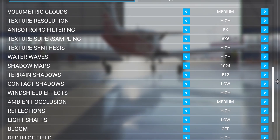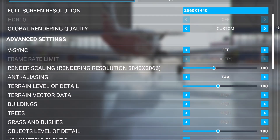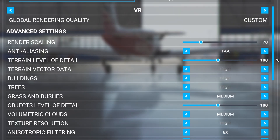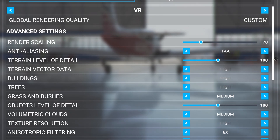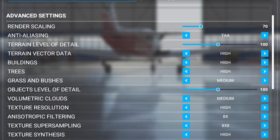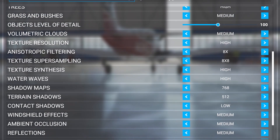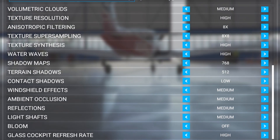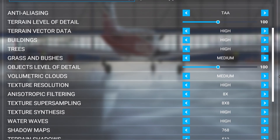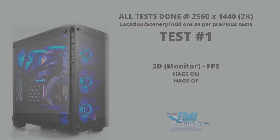My 2D settings are a mixture of high and medium settings, mainly high. The 2080 Ti being roughly equivalent to the current 3070 graphics card. For VR, in OpenXR development tools, my render scale is set to 100, and in sim it's set to 70. My VR settings are mainly a mixture of medium and high. Ambient occlusion and volumetric clouds are both at medium, as they're fairly hard on the system. These settings I found with the 2080 Ti gave me smooth performance.